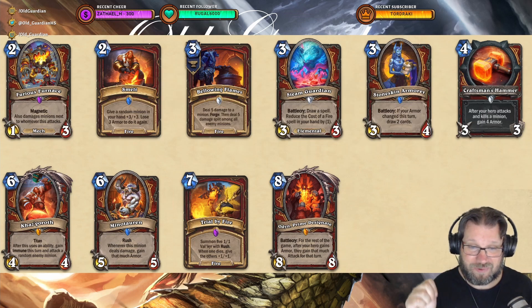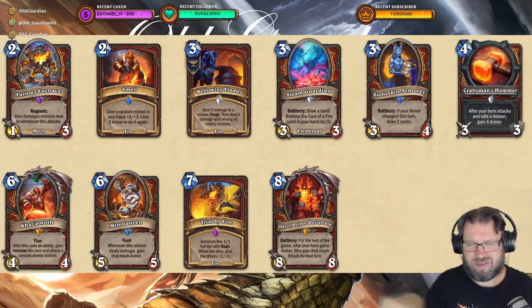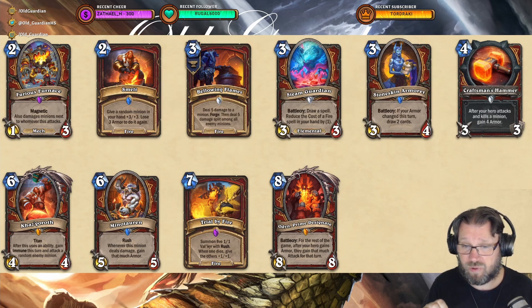Trial by Fire: summon 5x 1/1 Valkyrs with Rush. When one dies, give the others +1/+1. So effectively, if you can kill them all off clearing the board, you have a 1/1, 2/2, 3/3, 4/4, and 5/5 from that one — less if you can't kill them all. And Odin, Prime Designate Odin.